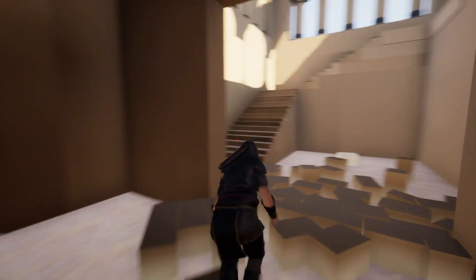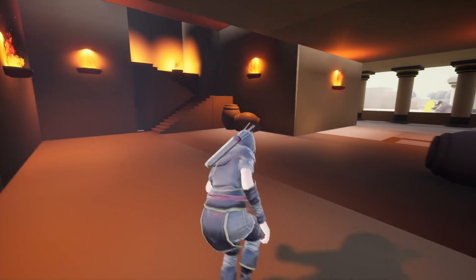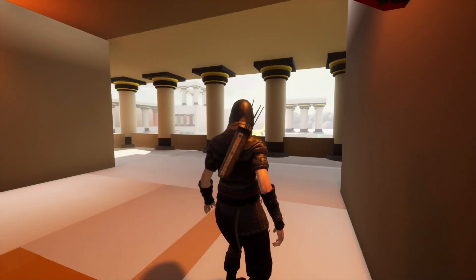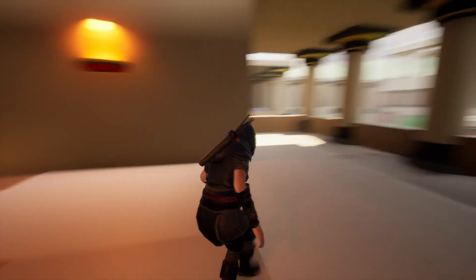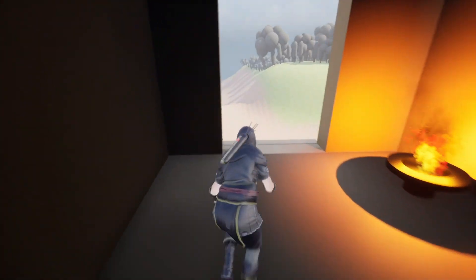Coming up through here, going up the stairwell into the west entrance — having that one final look at the Minotaur, that one final hurrah that we got past this hulking beast. Leading us up into the west entrance, where we will hit a trigger volume and it will finish with a level sequence of us escaping the level.